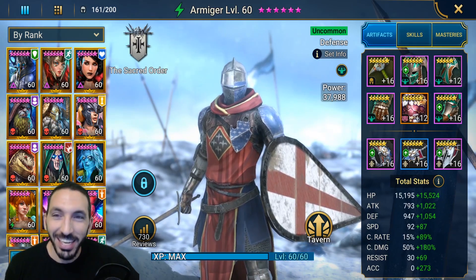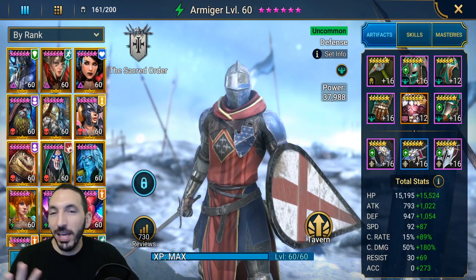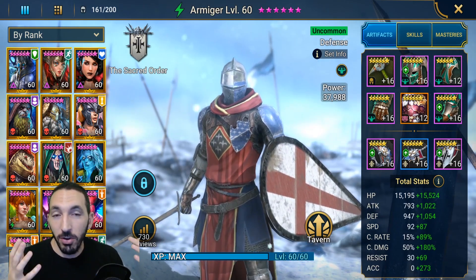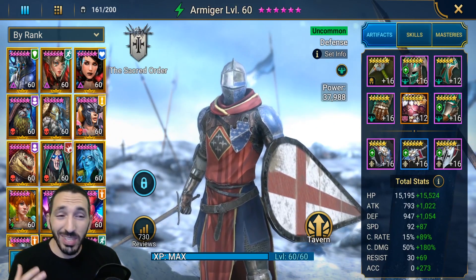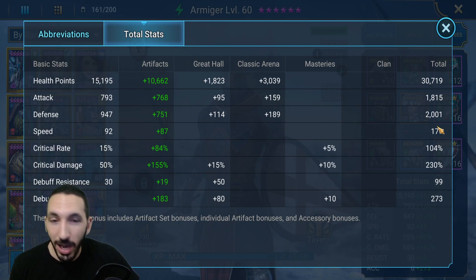There he is — Armiger at level 60. I have him with a Relentless set and two mixed sets, and I'll explain why. Why is Armiger so good? We're going to go through all of his skills, masteries, and gear. The gear is not reasonable for a new player, but it can be switched around. The key is to go for 100% critical rate, as much critical damage as you can, and also speed.